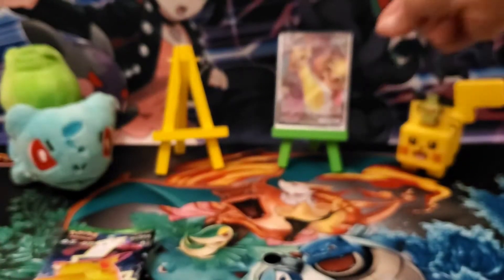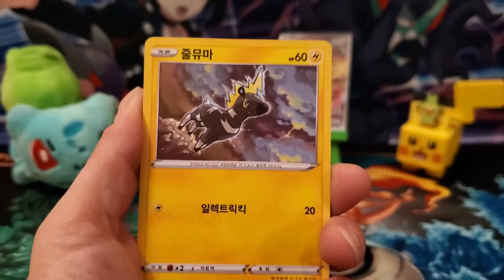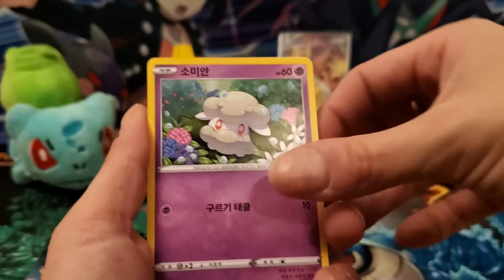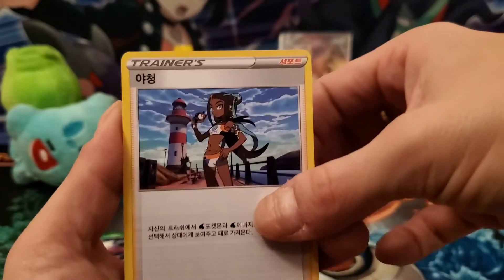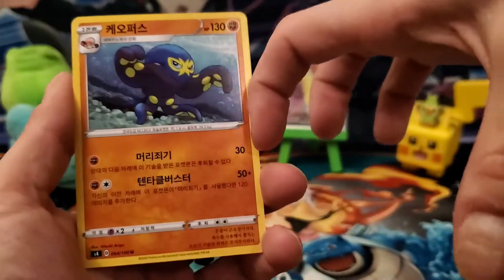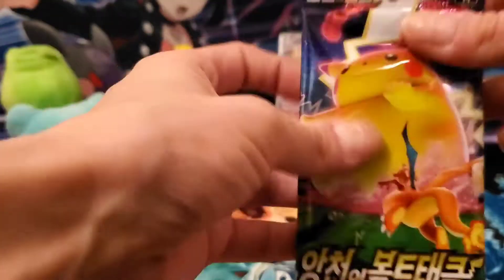I'm going to put those in the sleeves from my trainer toolkit — I like cutting these ones better. We have a Blitzle, Cottonee, and I'm not sure of that one. That's Nessa and a Grapploct.